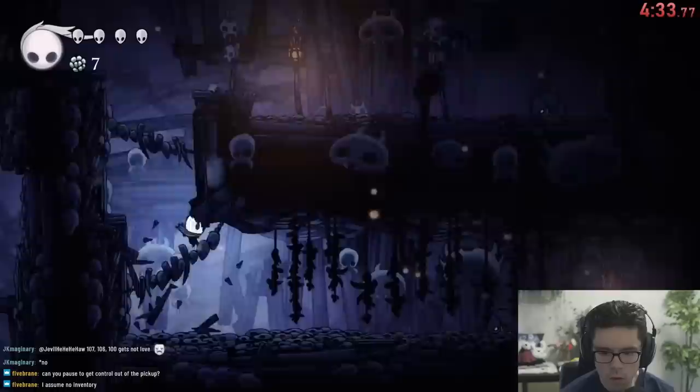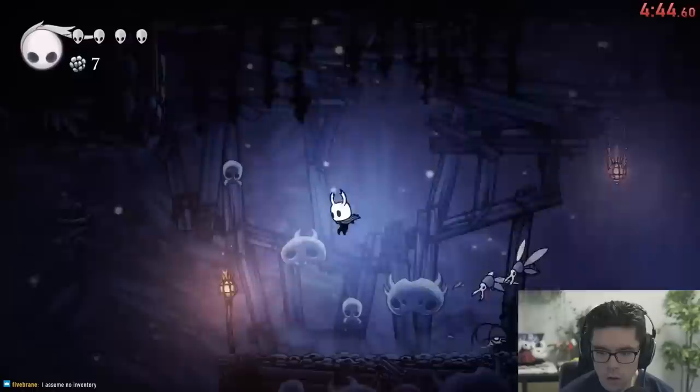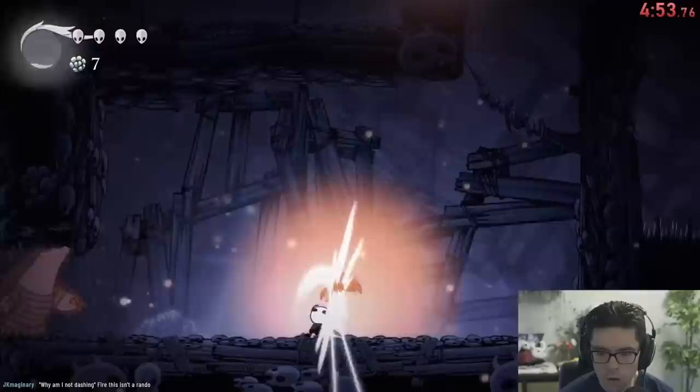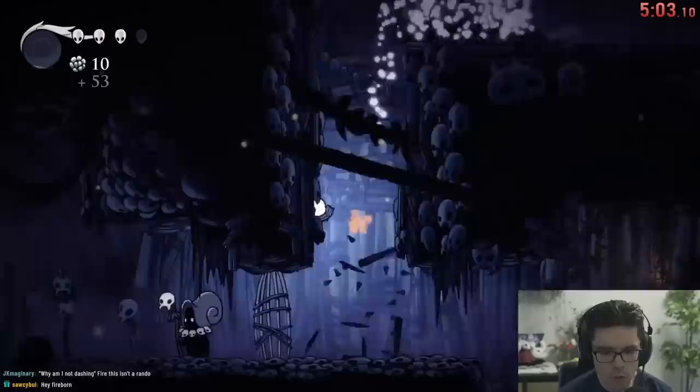If you know the layout of the map you might guess why this is about to be a big problem. The Hollow Knight beta ends when you enter Green Path, and in order to get to Green Path we're going to need to kill two Elder Baldurs. To help with soul collection we're going to lure these two vengeflies into the arena, because having to wait for the Elder Baldur to spit four little Baldurs to proceed takes too much time. So we cast two fireballs at the Elder Baldur, which takes all our soul, and luckily we get a first spit.